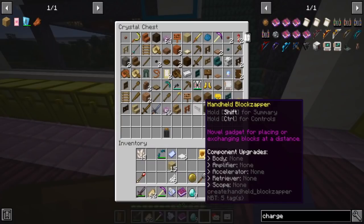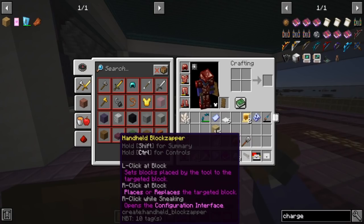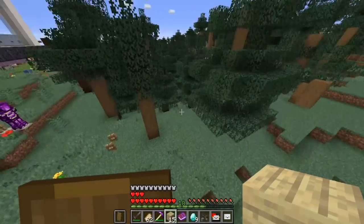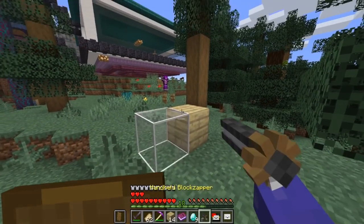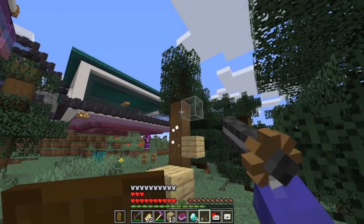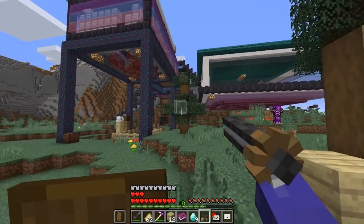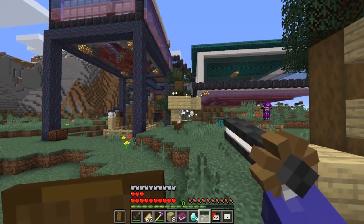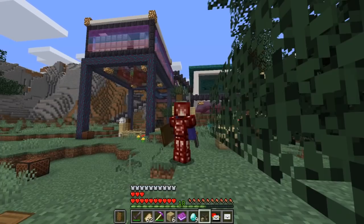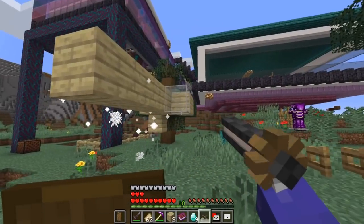Oh my gosh, what is this? Novel gadget — for placing or exchanging blocks at a distance. Control will give me the controls. I put a block down, set it to like birch logs, and oh my gosh, that is so cool! How far away can you do it? Okay, that can change — Jesus. You do have to have the item in your inventory — I thought for a second I might get unlimited of a certain block. But wow, this is so cool.